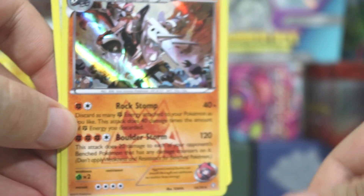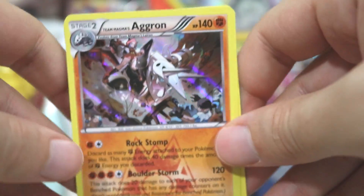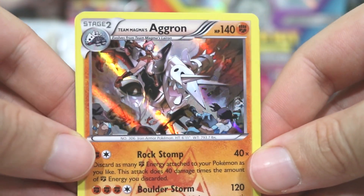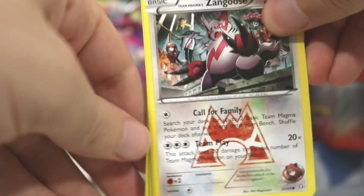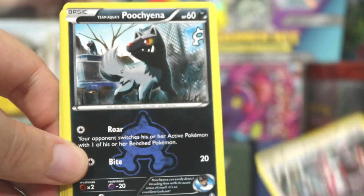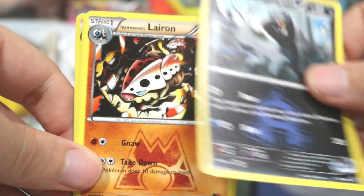It says 14 of 34, so there's only 34 cards in the set. That doesn't make sense — if it's out of 34 I'm not going to get them all. I don't know how it works, that's kind of strange. We technically opened up an Aqua pack and we got Magma cards. If I wanted to I could do three seconds of research before filming the episode. Unfortunately there's a double-up, so we're not going to get them all.